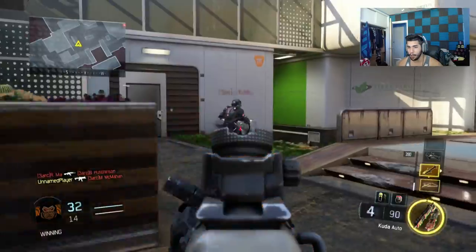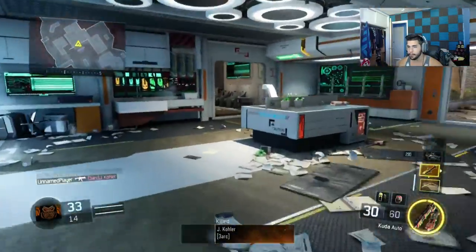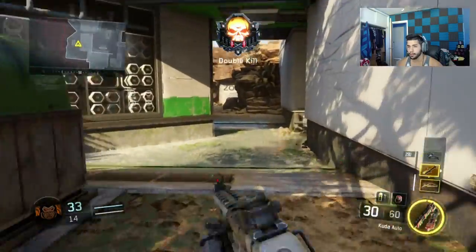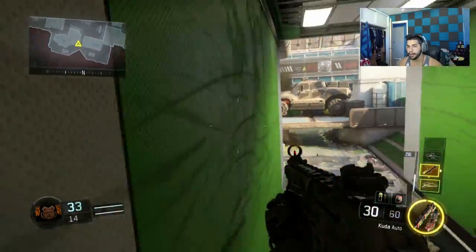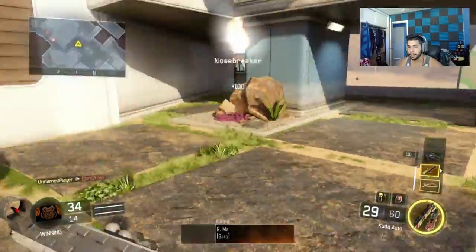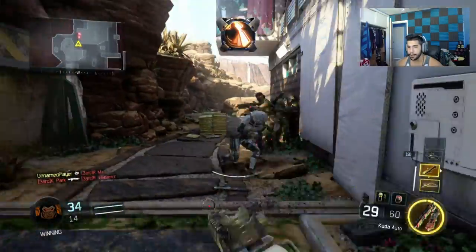I'd say about 20% of the quality players out there, maybe a little more — I might be guessing. But pretty much, it's kind of like in Halo when you used to shoot twice with the BR and then melee. But in this game it's more effective because it's an instant kill. All you do is tap the trigger and melee. You see that? Instant kill. I'm not hitting him in the back.